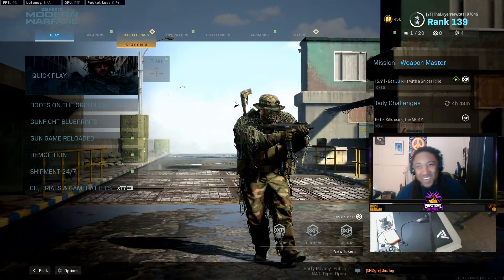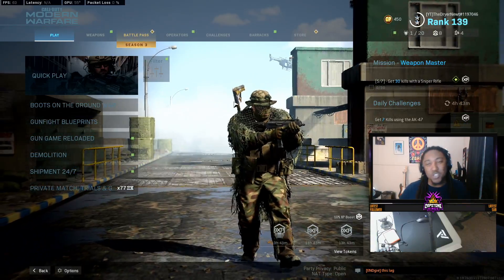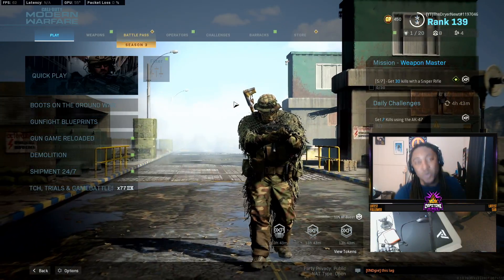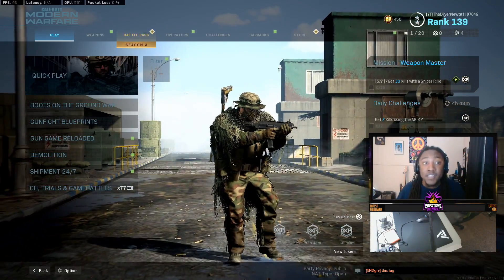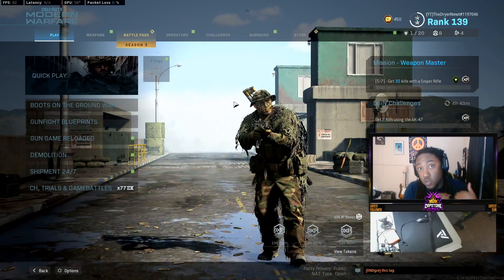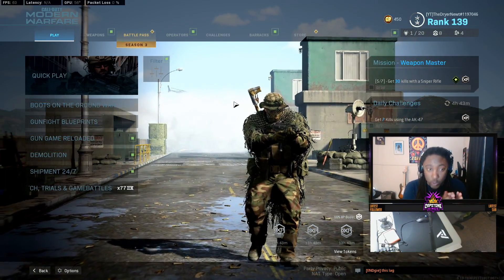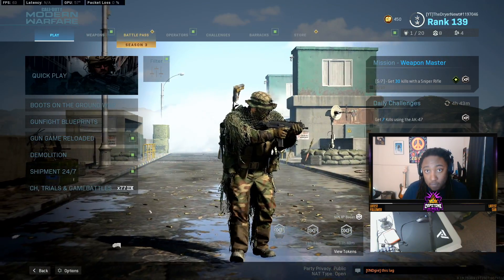What is going on guys? You already know who it is — it is your boy, that guy, the dryer new here, coming at you guys with the fastest way to get mounted kills. This method is absolutely insane. So if you guys want the fastest possible way to get your guns gold, this is one of the best ways you can do it, and it's going to be taking advantage of Shipment 24/7.